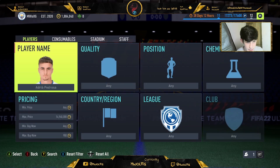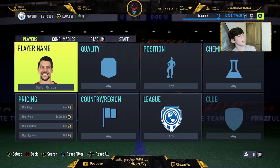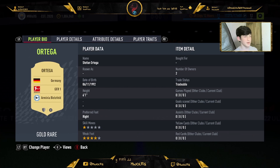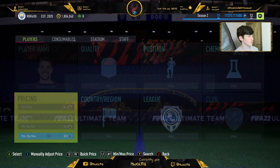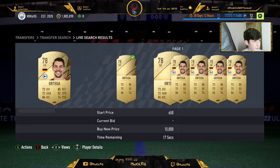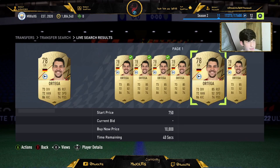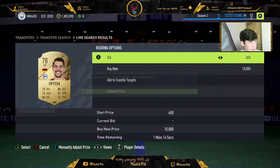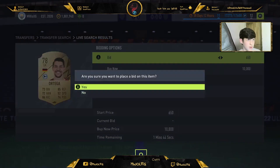The next player is Ortega — I believe it's Bochum. He's selling for 800 coins and will sell within 10 minutes. There are loads of him on the market: one with 14 seconds, one with 17 seconds. There's one at 700 — you shouldn't really go 700 but there's one for 750. The good supply means you can get loads under a minute and keep recycling this one if you have the time and money.